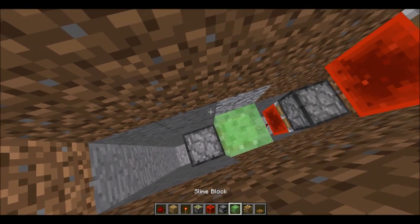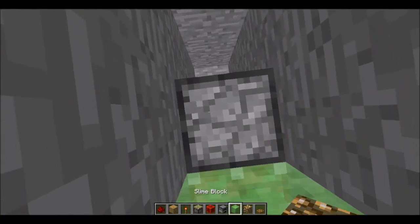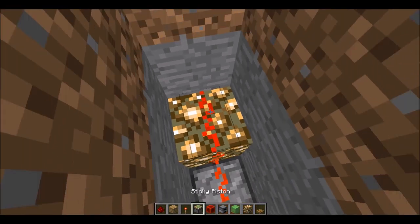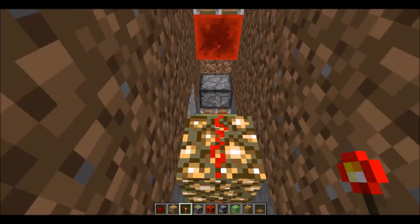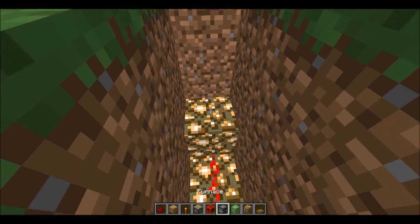Put the slime block here. To make sure it doesn't stick to the sides, we're gonna dig out the side as well. Put a slime block there. Now you're gonna put redstone on the furnace - glowstone. Glowstone can continue their redstone wires even if they're blocked by a block.